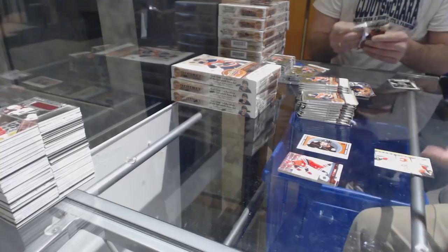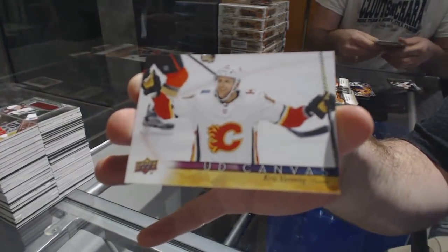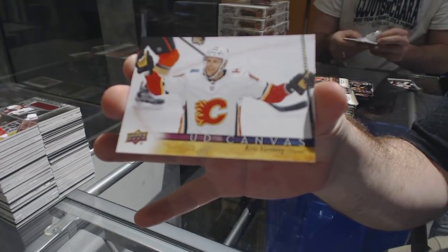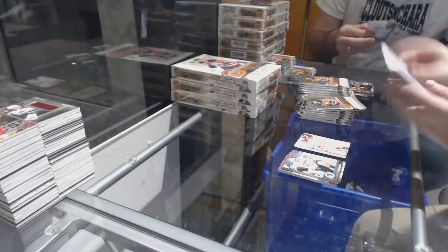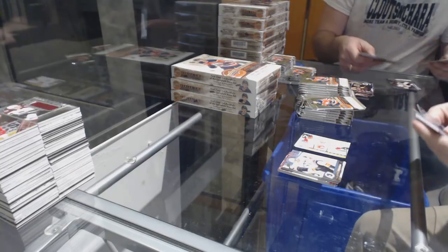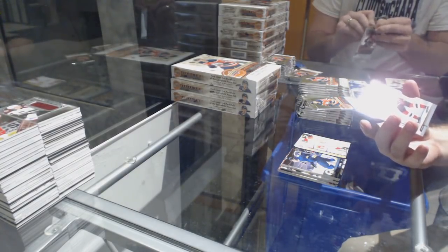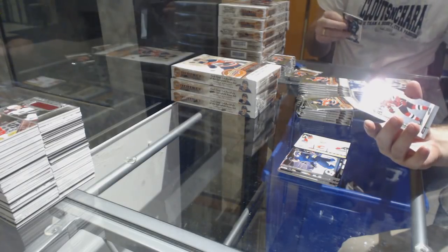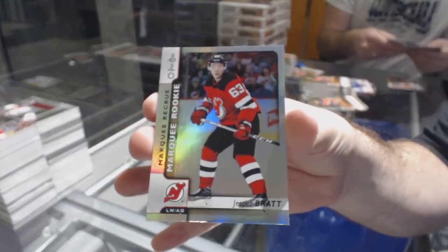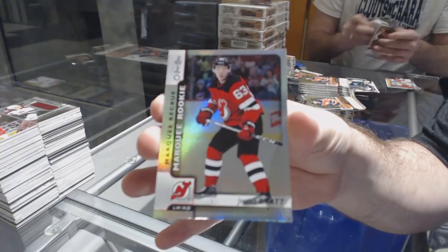We have a Young Guns checklist, which will be Patrick and Keller — that's a random; if we get two of them obviously we won't random it, but that's the checklist. We've got a Marquee Rookie Rainbow for the New Jersey Devils of Jesper Bratt.